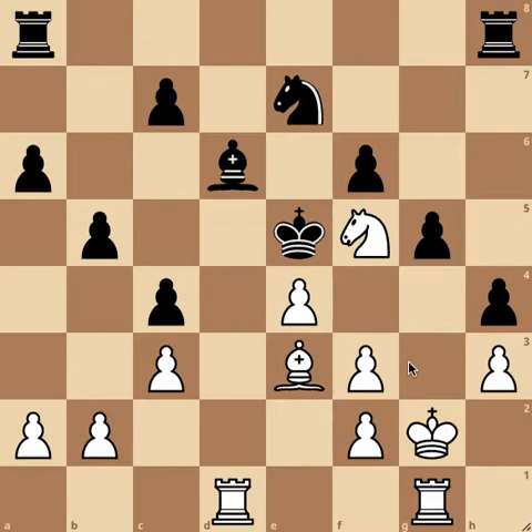This is a chess puzzle called 'Combinations with Knights.' You have to make a combination using a knight. It's white to play, with a white knight on F5, and the task is white to play and mate.